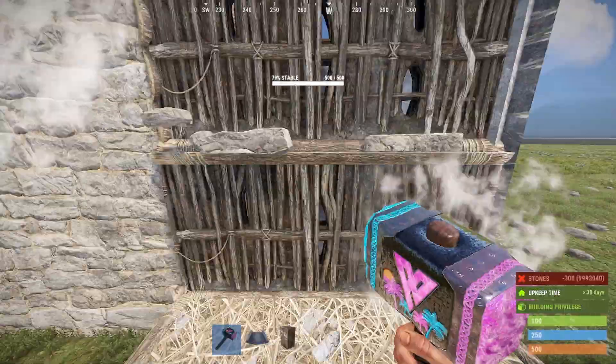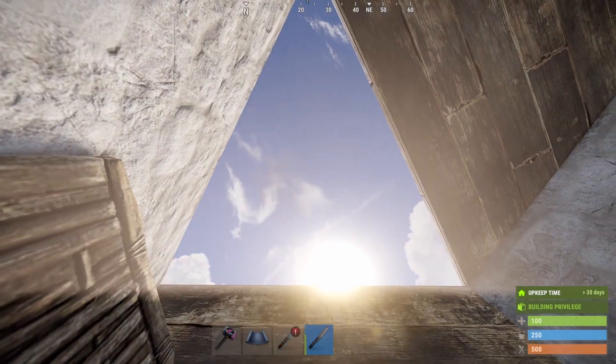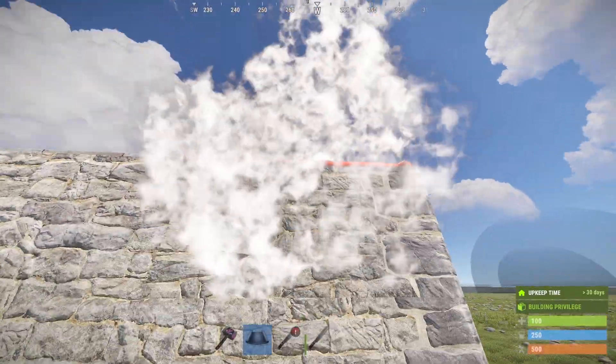Standing right here you're going to want to place two half walls. Then head to the inside of the base, craft two machetes and chop that wood roof. Once that is done you can replace the wood roof with a triangle frame. Then stand at the two half walls and place a triangle roof.